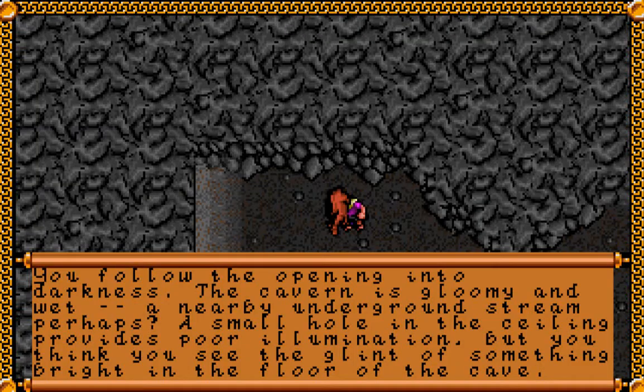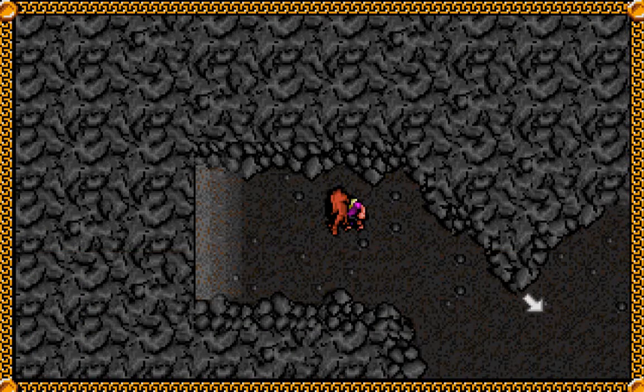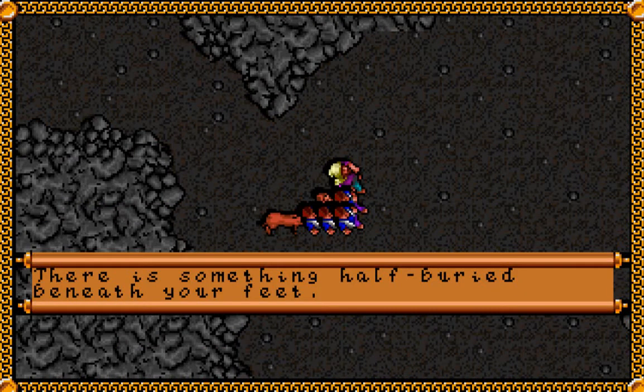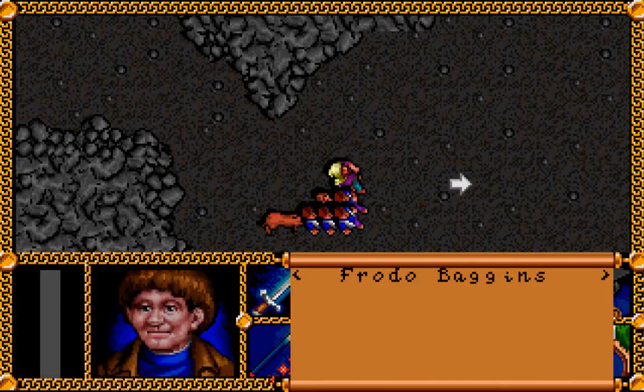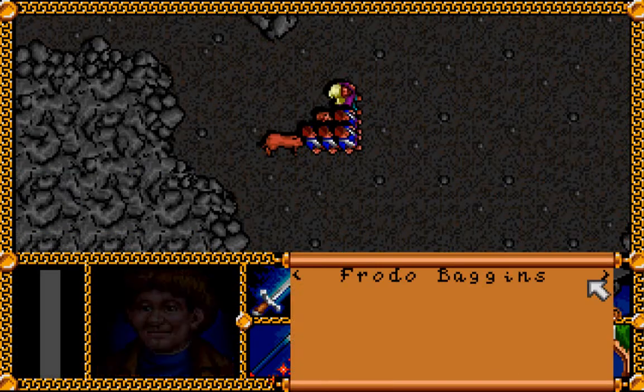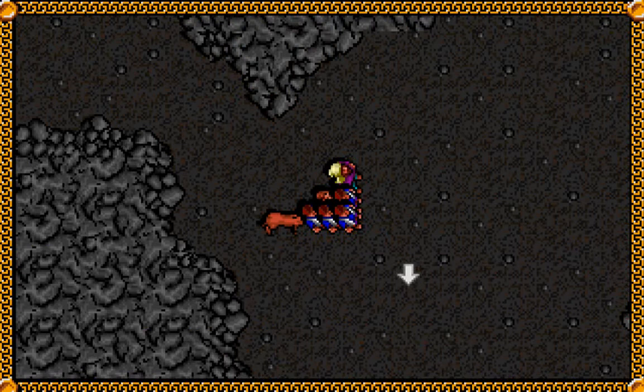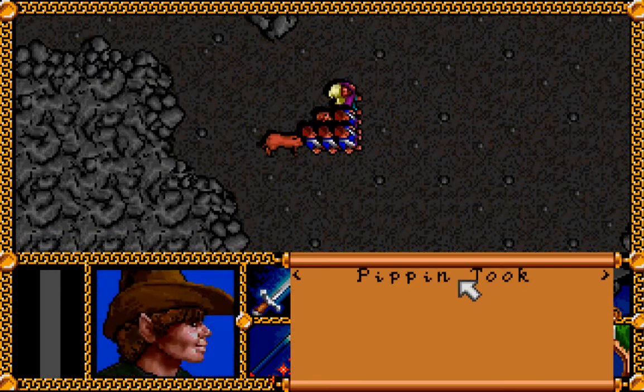You follow the opening into darkness. A nearby underground stream, perhaps? A small hole in the ceiling provides poor illumination, but you think you see the glint of something bright in the floor of the cave. By using perception, it's given us the option to explore this cave — if we'd used 'help', we wouldn't have had that. There's something half buried beneath your feet. I'm going to use Pippin's sneak skill, and then you can safely pick up the items.